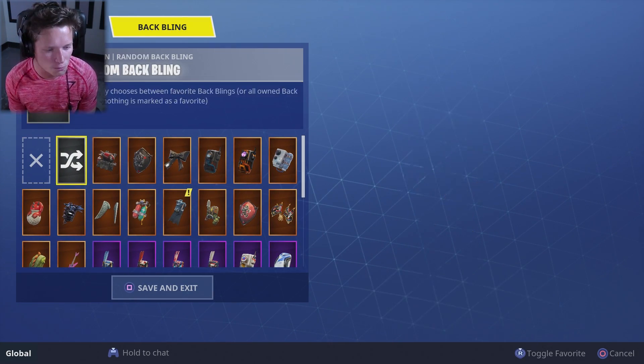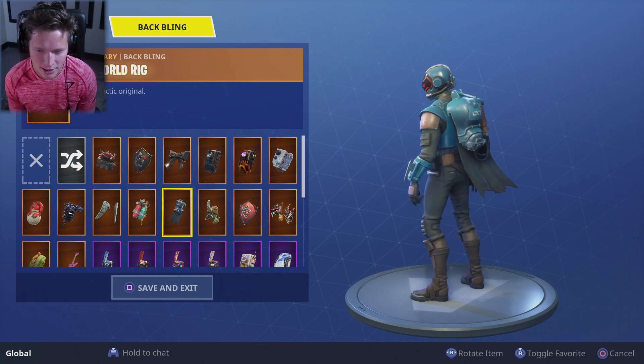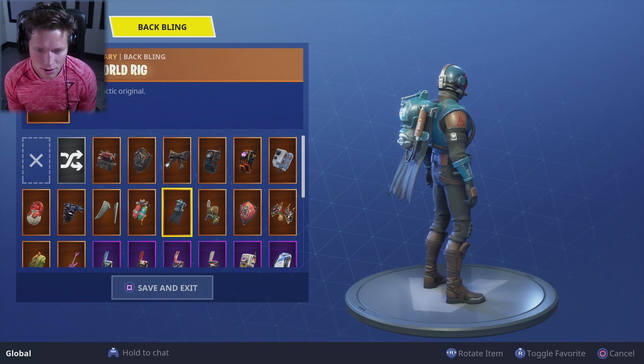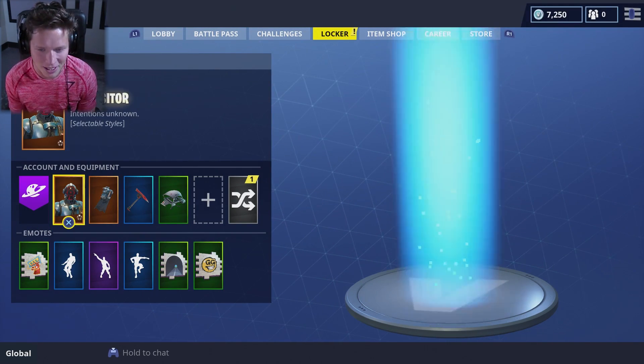So we've got that as well as a new back bling that comes with it — Offworld Rig, Intergalactic Original. So it's a cape, it's got kind of like a weird... I want to call that a backpack but it doesn't even really look like a backpack. I don't even know what that is. We're going to go ahead and save that. Looks good to me.